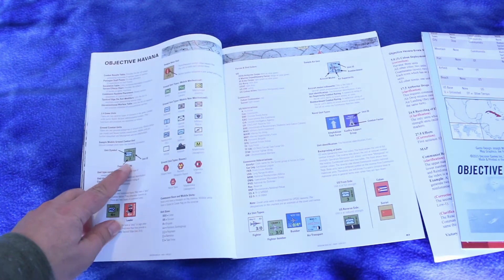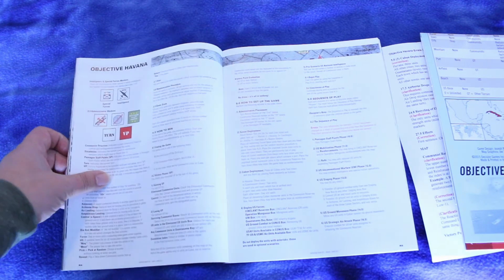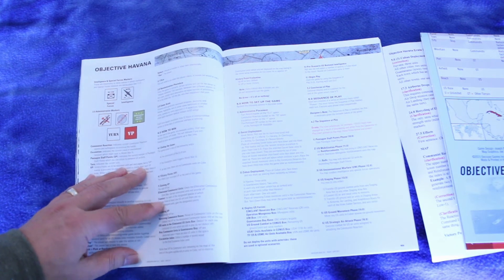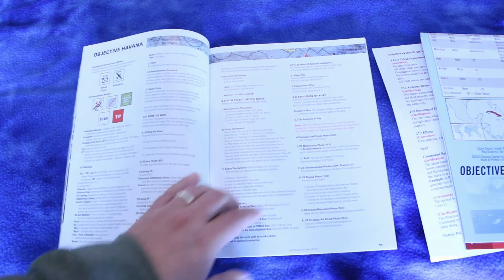Here it's going over the counters — looks like they have a combat rating, unit ID, and unit symbol. Here it's got the how to win section. Looks like you can win with victory points. I don't think there's an instantaneous victory condition. And here's how to set up the game and the sequence of play.